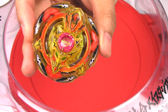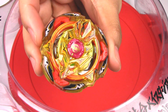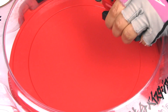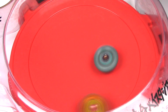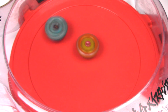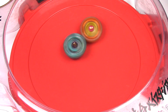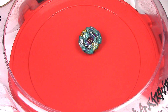Next battle, Screw Trident 4 Star Planet. I forgot to mention I put the red WBBA God Chip in there, because the original Screw Trident chip is very loose, so this is going to be a little bit more burst resistant. Round 1. BK didn't do so well there, and there's no clicks on Screw Trident.